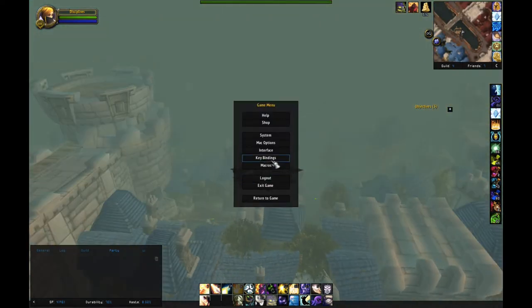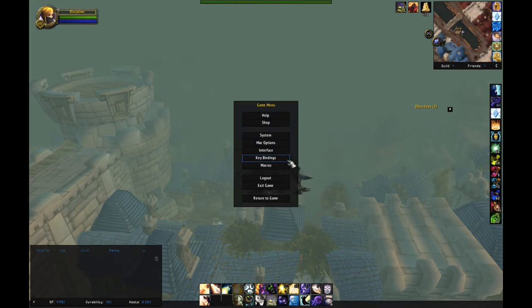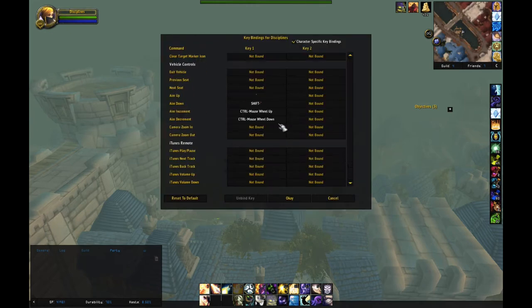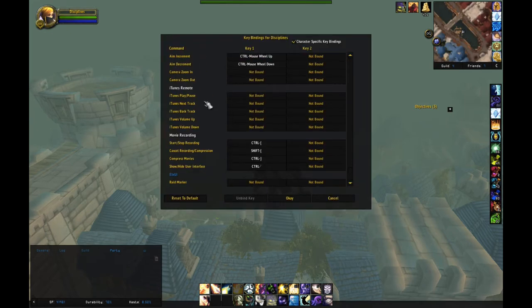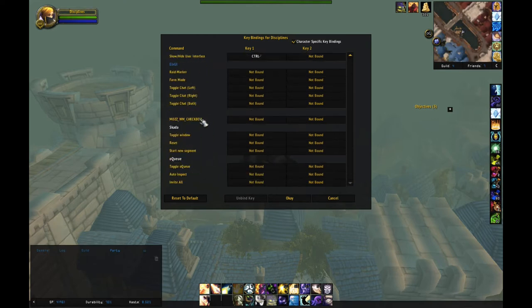So what you need to do is go into your key bindings. You can press Escape — unless you've changed the key bind — to get into your game menu. You'll then go into key bindings, and you're going to scroll basically all the way down to the bottom here.